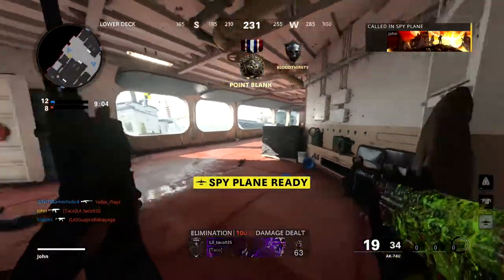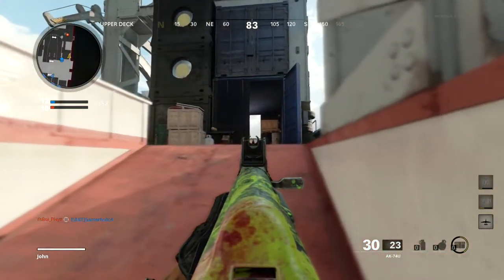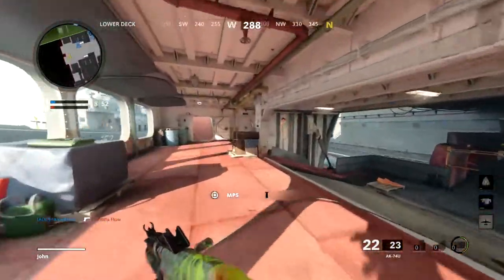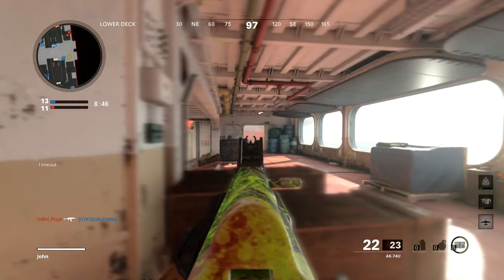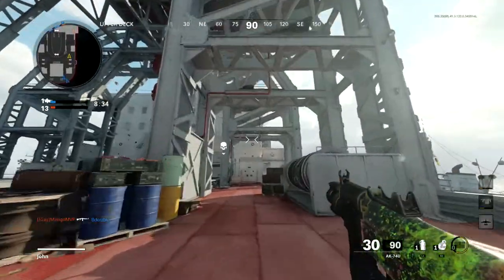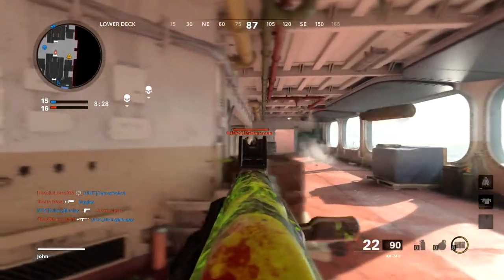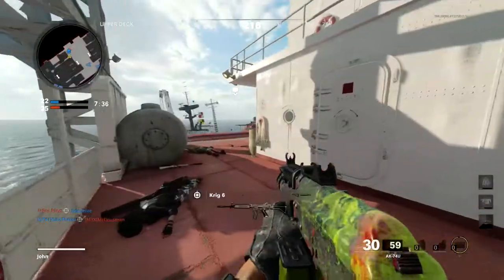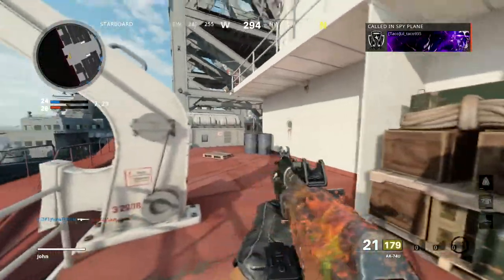I promise that would have been a hardcore rage if I died there. I'm honestly more scared of a guy knifing than a guy with a shotgun. I looked away for literally less than a second and I die. Oh, and he really thought he was gonna get away. There you go — second variation, we got orange. I'm liking it. This reactive camo is looking solid.